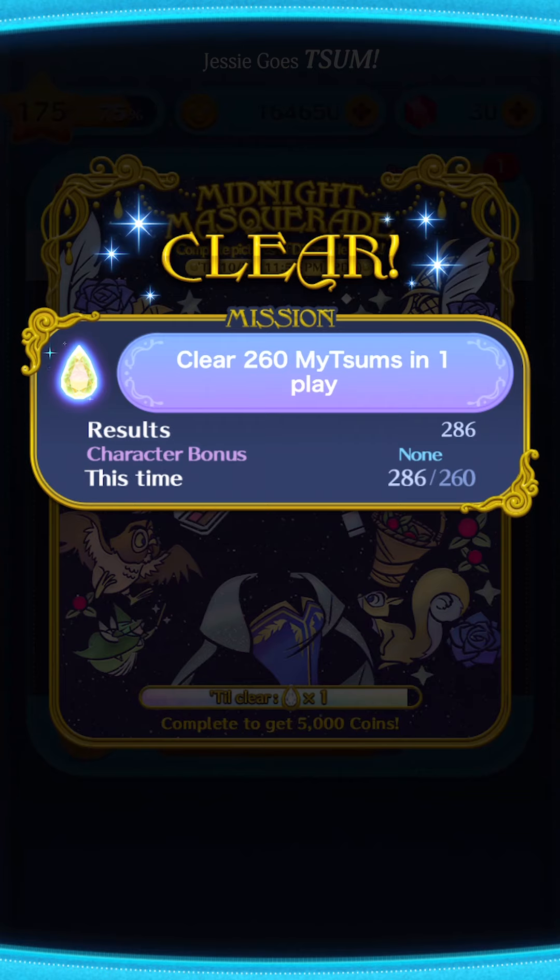That's definitely something to keep in mind for strategy, especially with mysooms — you want to time those skill activations. The skill activation in this case clears a lot of zooms off the screen, and usually one skill activation plus maybe a bubble plus a small chain afterwards is going to fill up the fever time meter, giving you those five extra seconds. Timing it for when you're on regular gameplay gives you a continual boost towards extra time. I got 286 — I only needed 260 — and I had five seconds left when I was still missing five of them. Exhilarating, and I'm grateful that it's done. Thanks for joining me!